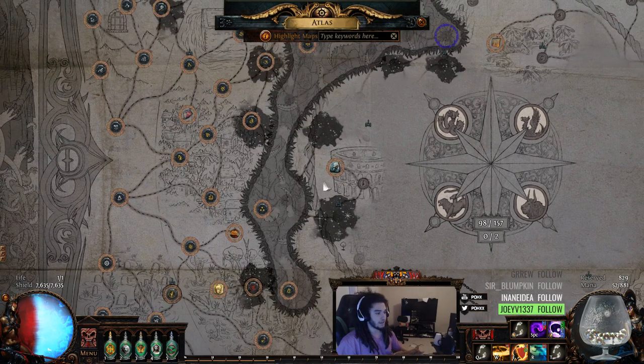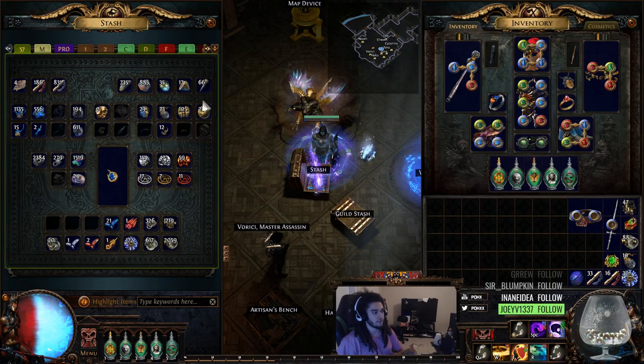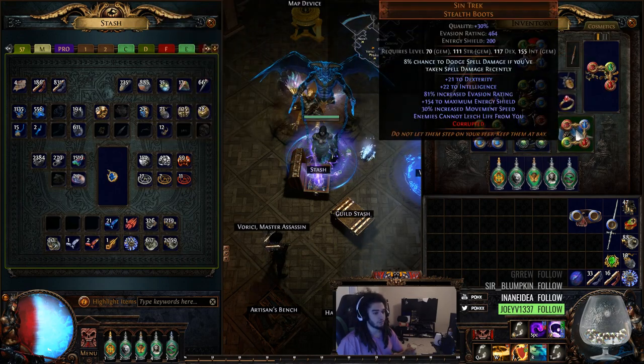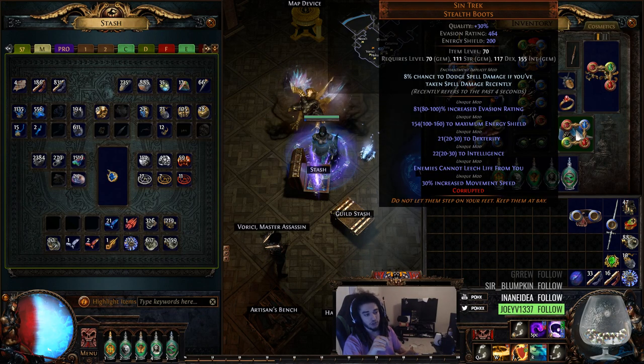For League updates on the character, I've been spending all my currency on gear upgrades. Gear upgrades are pretty difficult to come by. There's actually a really cool beast crafting recipe that allows you to corrupt your piece of gear but go up 10% higher on the quality. That's really good for things like Sintrek, which have a crazy high flat energy shield roll. If you look at the roll on Sintrek, it rolls up to 160 flat energy shield — it's not even in a tier bracket because it's a unique mod.